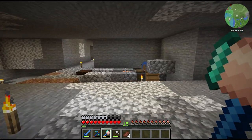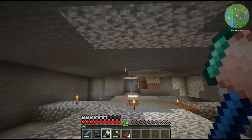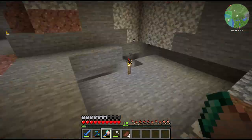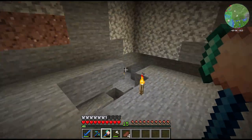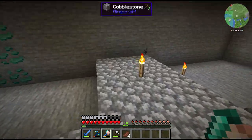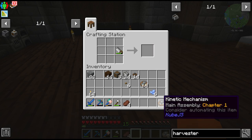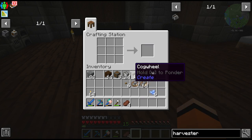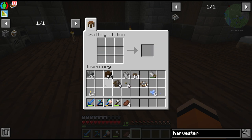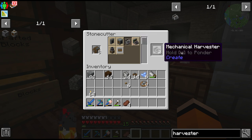The general plan for the base is to have one long corridor along the center — much bigger than it already is. We'll lower the sides and put all of our Create automations underneath, with some branching paths and a staircase. It's hard to lay things out without having played this pack before. We need to craft up a few more machines for the kelp farm — we're going to use a couple of mechanical harvesters.